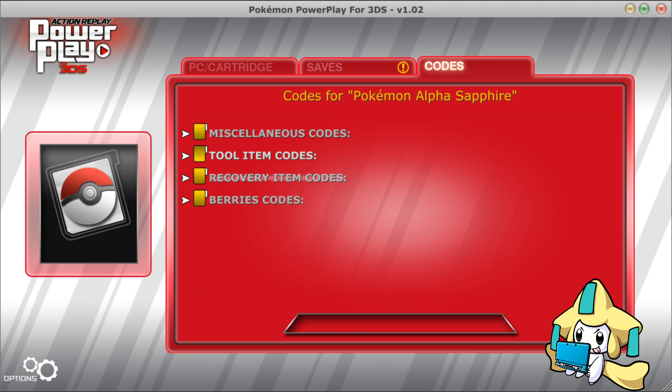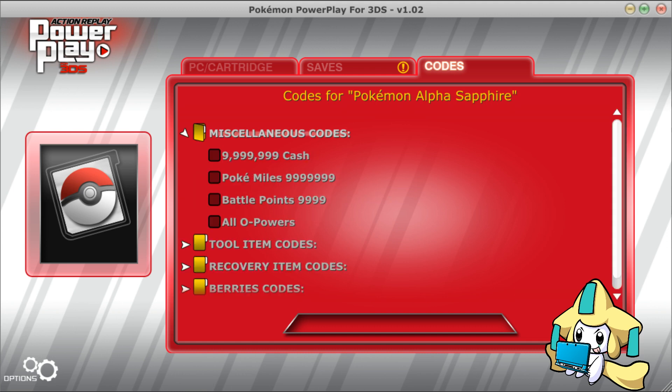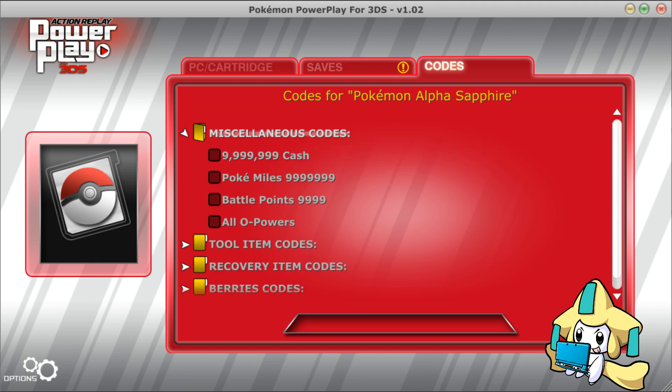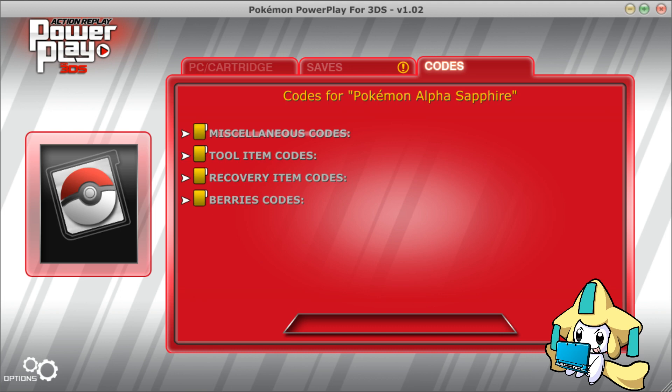Of course, max item codes can be useful if you have any items to put there. The 999 cash and the Battle Points are gonna help with items and stuff for competitive use, so enjoy that. And that is all I have for you guys today — that is all the PowerSaves updates, just keeping you guys updated.